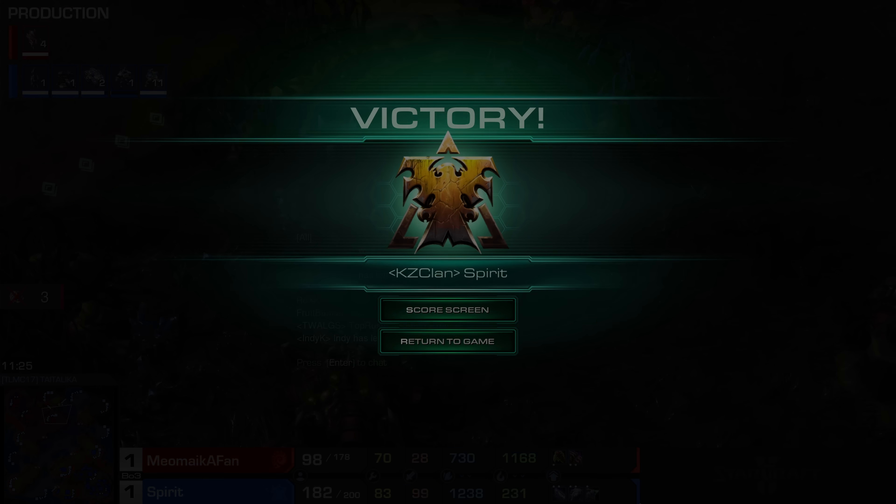Now we're going to morph in Ravagers and just go for a good old Zergling flood. Banshee will be out eventually. But the problem is Spirit has been hitting supply blocks left, right, and center because of all of those lost structures. And I think that's going to be it.